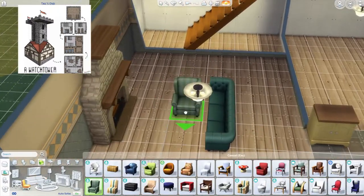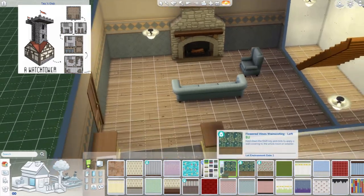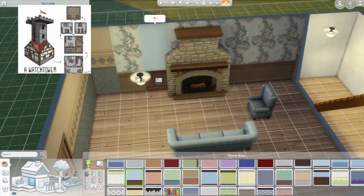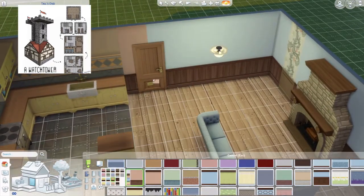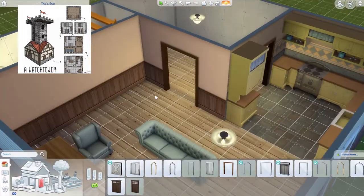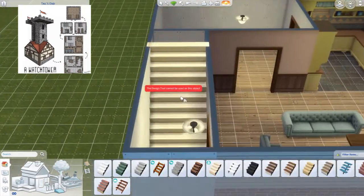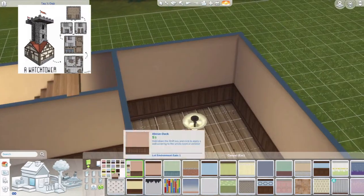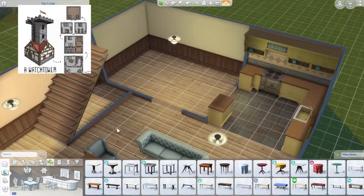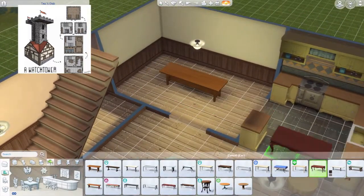I use all cottage living stuff - I wish there was a love seat for that one but there isn't. It won't be tiled all the way. I tried blue to match the kitchen but ended up using a peachy one with the paneling, which looks nice. I use an arch here too to make it more open, and I change the stairs to cottage living in a yellowish tone.